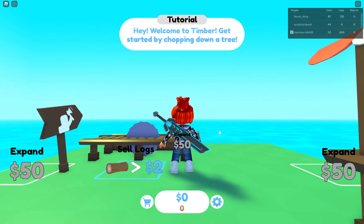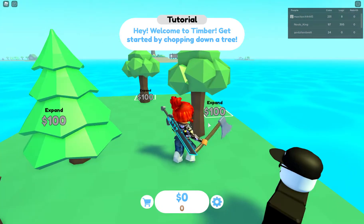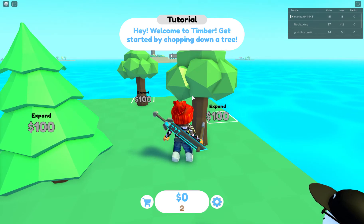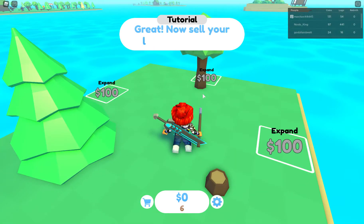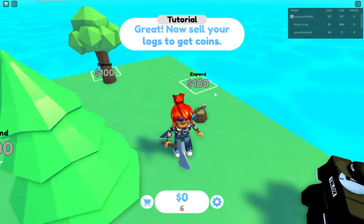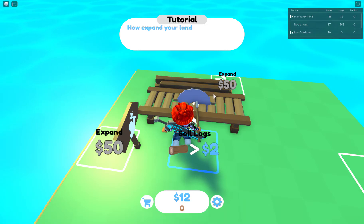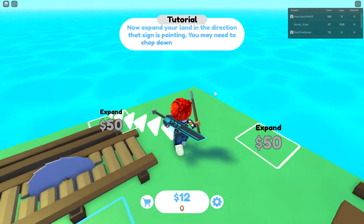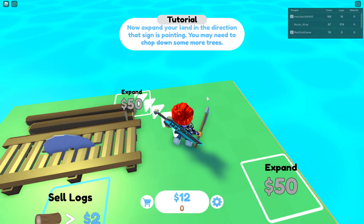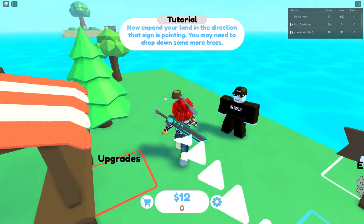The tutorial says welcome to Timber — get started by chopping down a tree. So I have to chop down a tree. It takes a couple of hits it seems like. Now it says great, now sell your logs to get coins. Sell logs. Now expand your land in the direction that sign is pointing. You may need to chop down some more trees. Yes, I will.